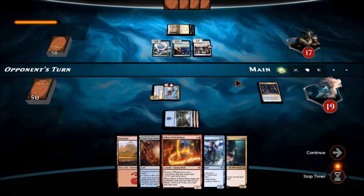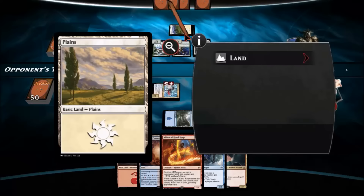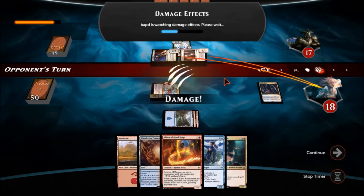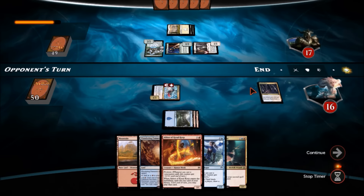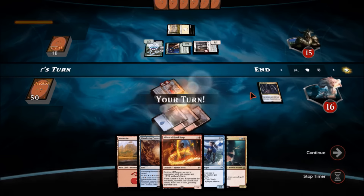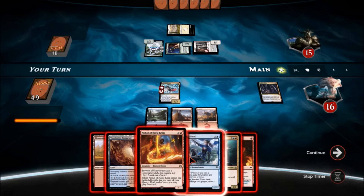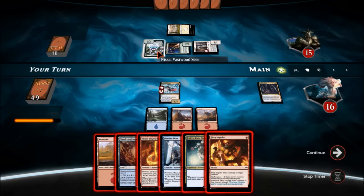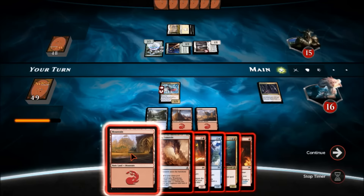If he's putting out a bunch of critters, he probably doesn't have a sweeper — or at least doesn't have it yet. He's going to attack for three, which is going to hurt. He's going to take two damage from Fevered Visions. Fiery Impulse is nice to see. I think if I put this guy and cast Fiery Impulse, that'll draw me a card. Let's put this mountain — casting your second spell counts as a spell — we'll play this, kill it. I wish this guy had haste.